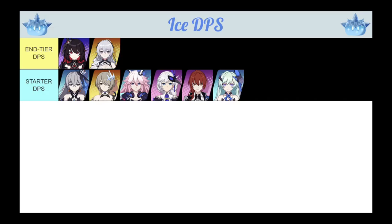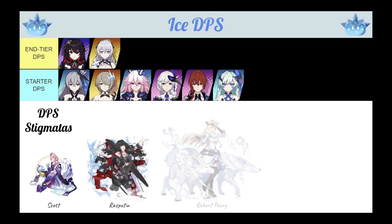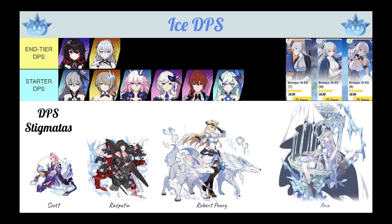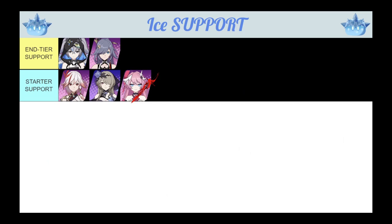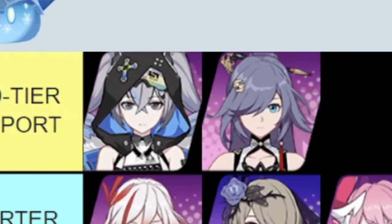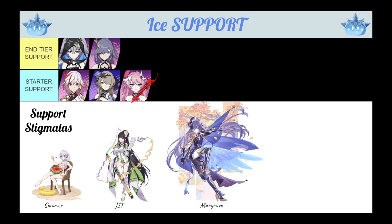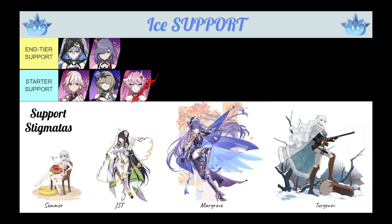AKA can still work, but you need to double S-rank her for her to truly shine. Basic Ice DPS stigmatas progress from the Scott Set to the Rasputin Set to the Ana Set or their own Valkyrie Core Set. Elemental or Ice Support Valkyries start off with Phoenix and Blood Dance, which will upgrade to Azur Emperor or Brownie. Elemental Support Stigmatas are equally important — starting off with the Summer Set, followed by the JST Set, and ultimately building towards the Fuwa, Margrave, and Turgenev Sets.